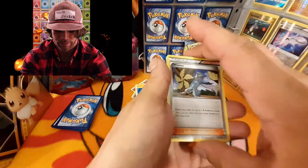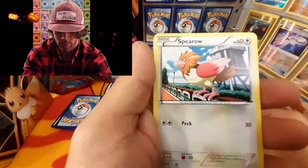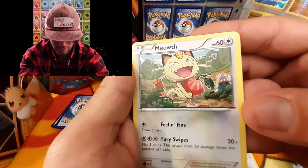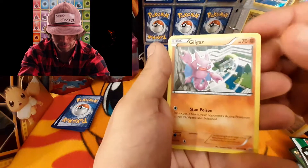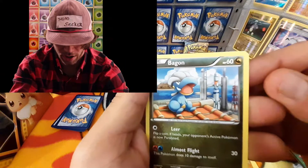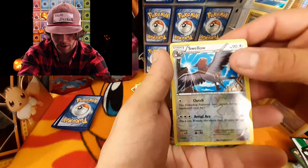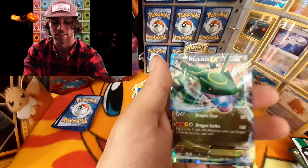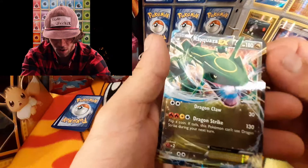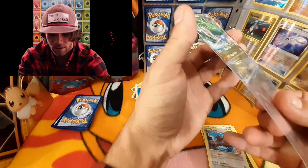If we could get Deoxys that would be really, really awesome. One, two, three to the front — X and Y, so getting rid of nothing. We have a Winona, a Dustox, Wally, a Spearow, Meowth — he looks like he stole a berry and isn't too happy about it. A Gligar on top of a mountain, a Bunnelby — is that a rocket ship in the background? A reverse holographic Swellow, and on the end we have a Rayquaza EX. Beautiful, beautiful card — look at that, that is absolutely amazing!